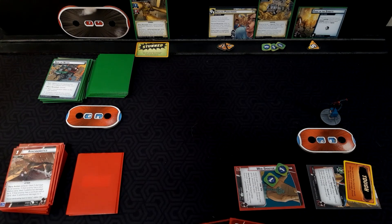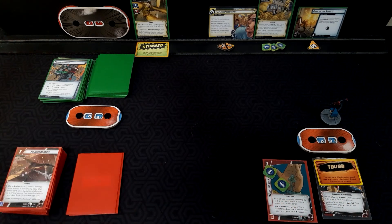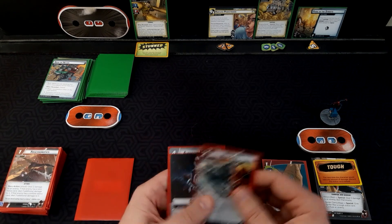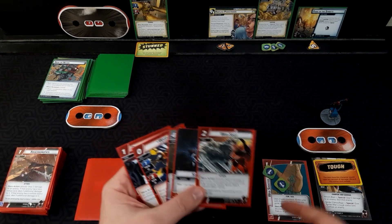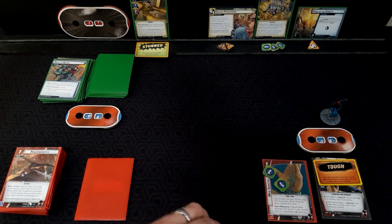We hang on to those cards. Draw: Web Shot, Web Shot, Strength, Avengers Mansion, Wasp, Press the Advantage. Luckily we have the Web Shooter to be able to use Web Shot. I mean, it still wouldn't matter — I could just web shot him anyway.